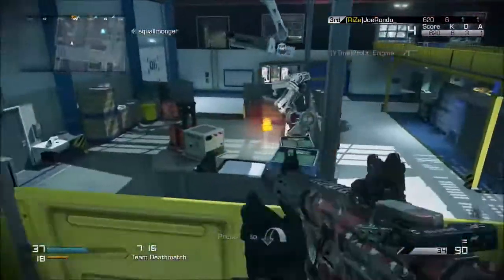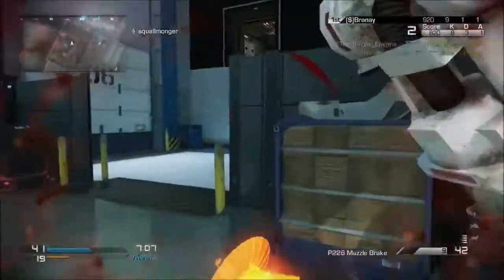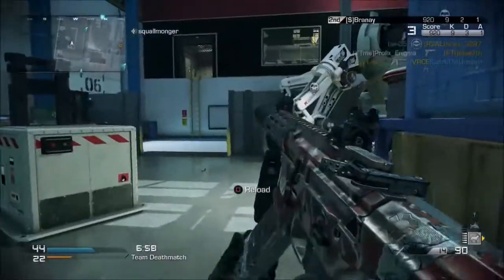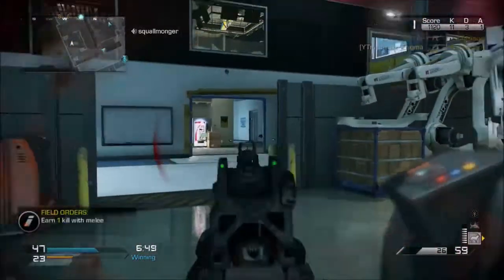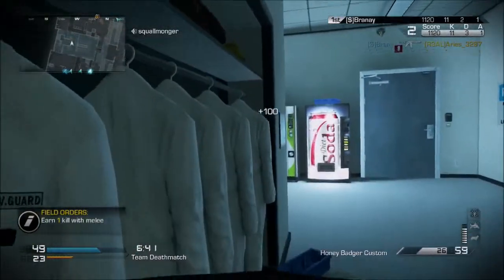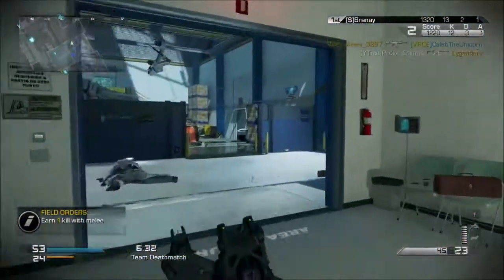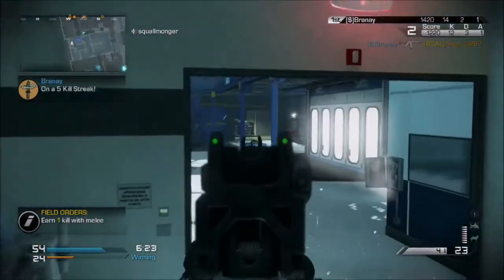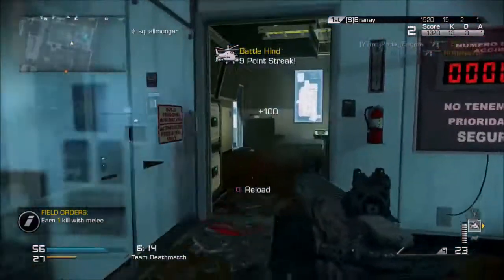I already talked about the Red Dot sight not being a good idea with this weapon because it bounces too much — I'm going to stick by that. It reminds me of the AK from Modern Warfare 3 or Black Ops 1, where it always bounced around and wasn't steady or reliable. Earlier in the gameplay you saw me hip fire at someone — it has a decent hip fire spread. Unlike the Remington, where I accidentally hip fired and the dude turned around and killed me instantly.